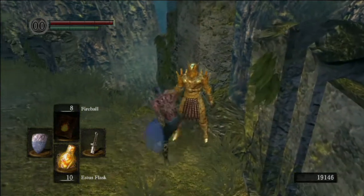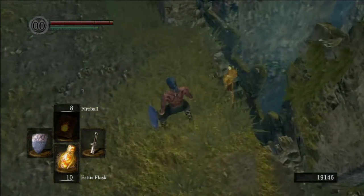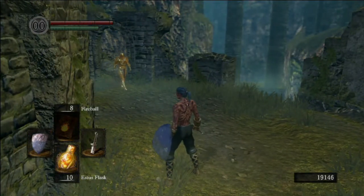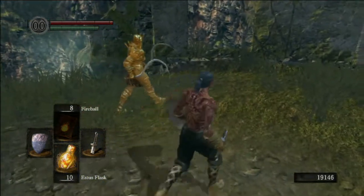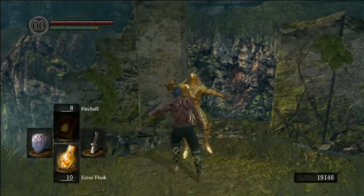The first is the Ring of Favour and Protection. You get this by killing Lautrec and my tip for this is to simply kick him off Firelink, because if you fight him at this level he's going to kick the shit out of you. My best tip is to equip your straight sword hilt you get at the start of the game instead of your weapon, because if you accidentally hit him it's not going to do enough damage to prompt him to attack you.